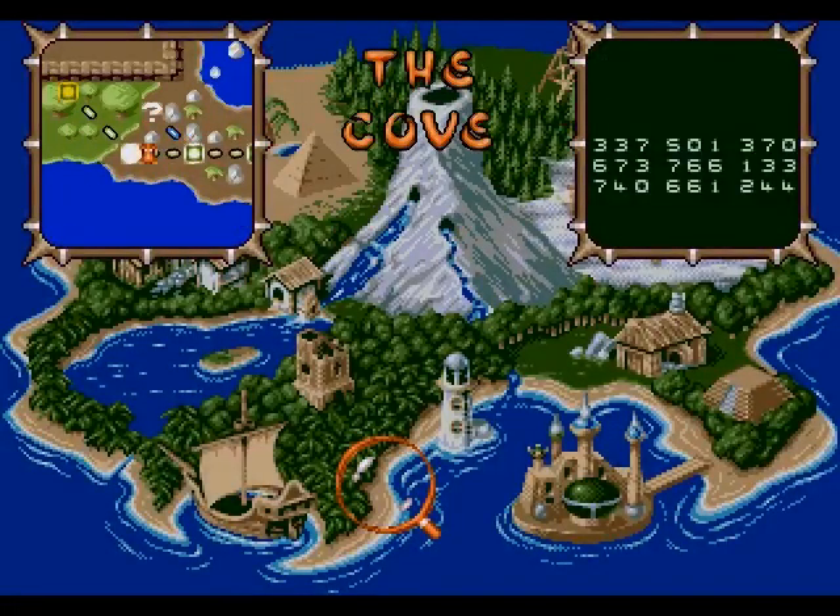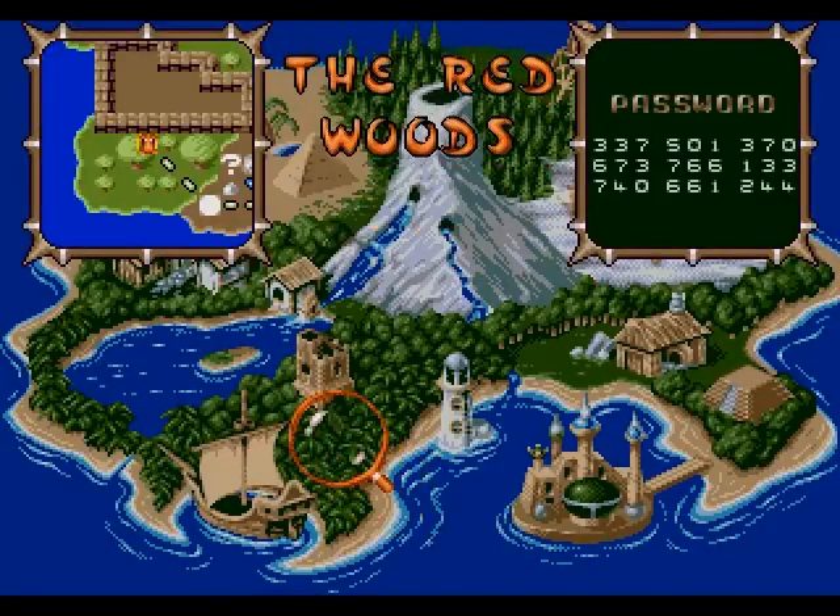And thus we get another 100 points. Right, now that we've done that, we head to where the game starts to get really difficult now — the Red Woods.